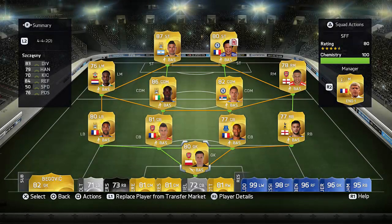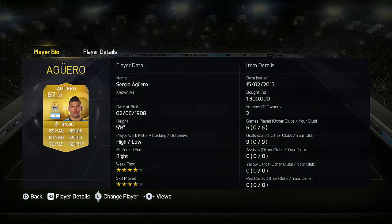Hey, what's up guys, ScantinThief here and welcome to his upgraded Aguero review. As you can see we have his 87-rated card in the team — his normal card is 86-rated — and I paid 1.3 million coins for this guy just to get this video out for you guys.